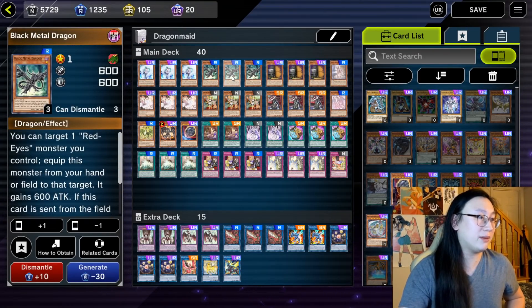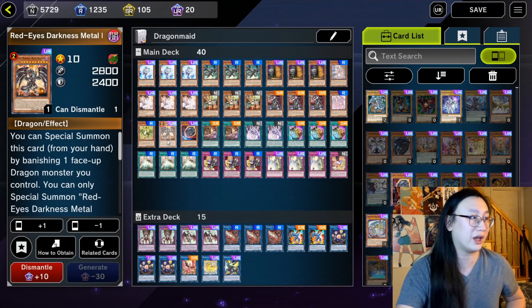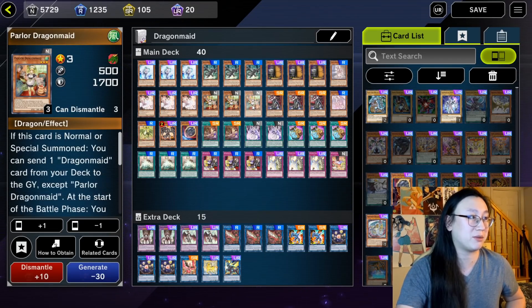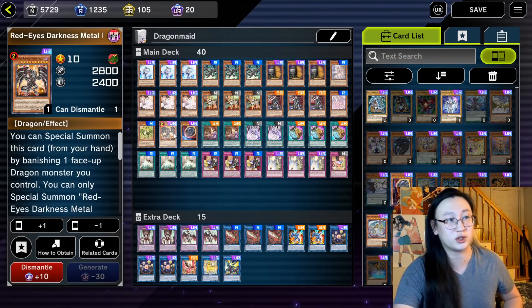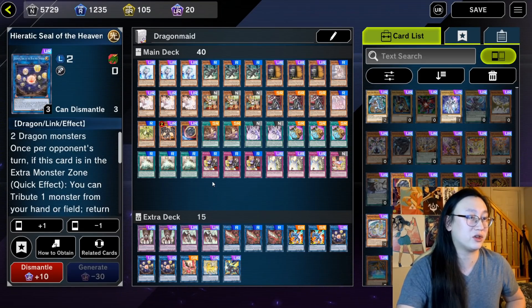We've got three Black Metal Dragon. Black Metal Dragon is our best non-Dragon Maid normal summon because it allows us to get into Red Eyes Darkness Metal Dragon, which can obviously revive the Black Metal or special out something like a Chamber or Parlor if we want to search or Foolish something specific, and then link those two into the Heavenly Spheres.